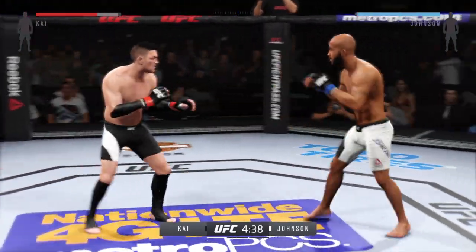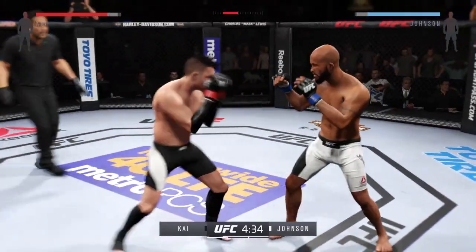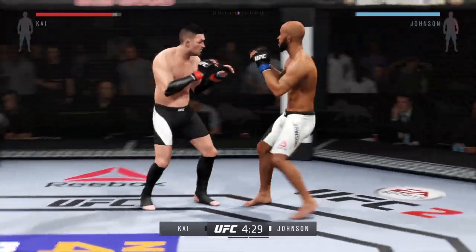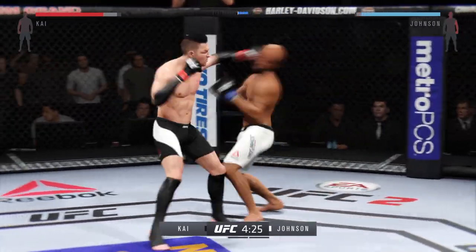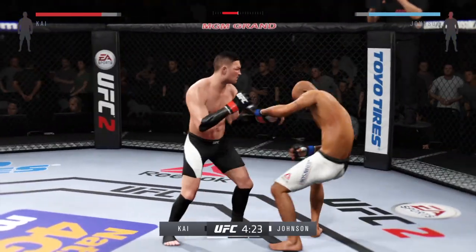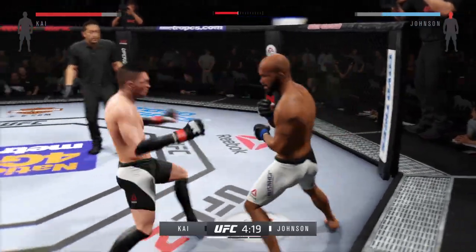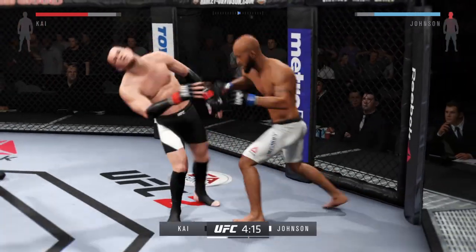Johnson counters with the straight left. Oh, did he snap that kick? What an exchange. Huge shot with the right. Big elbow. Hurt him with that spinning back fist. Combination. He caught it with the head kick. Vicious combinations.